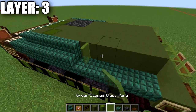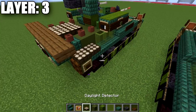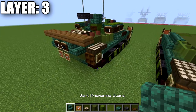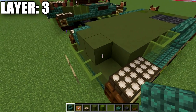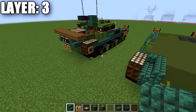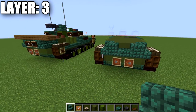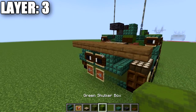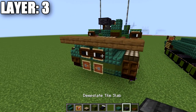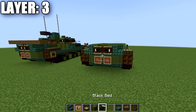Place three green stained glass panes on each side, then place two daylight detectors on each side. On the back, place two green terracotta blocks in the center, then a dark prismarine stair on both sides. Coming off that stair, place another stair to create a corner stair and a normal stair. Behind those stairs, place another dark prismarine stair across the back. Place item frames on the two back stairs and put blank beds in the item frames rotated sideways. Then place a dark oak sign on the side of the stairs to create viewports on the back — the signs apply on Java.